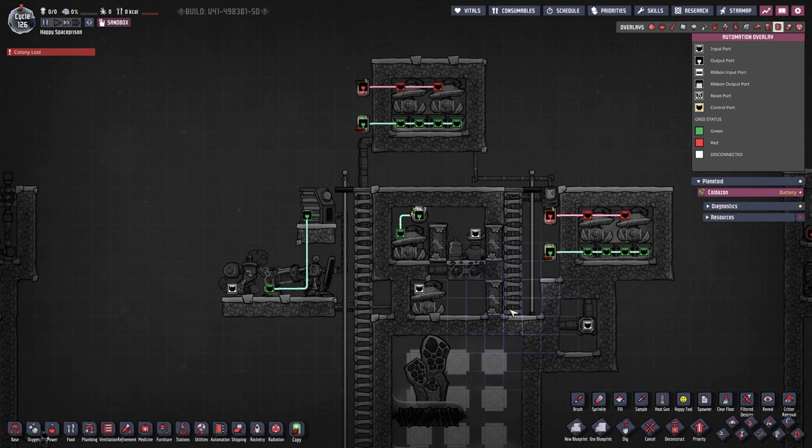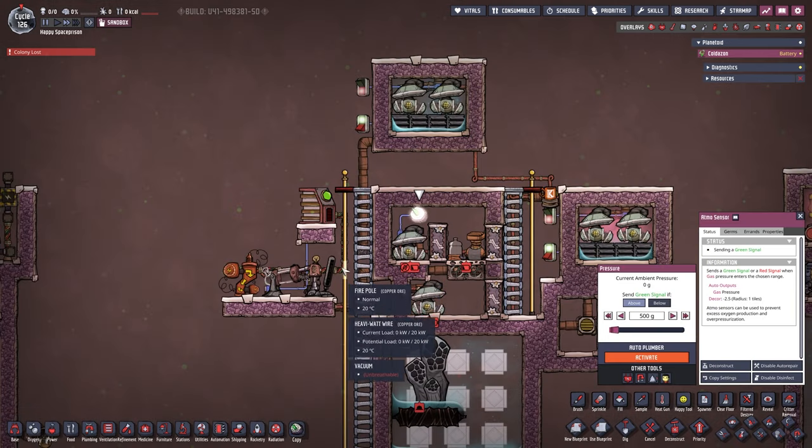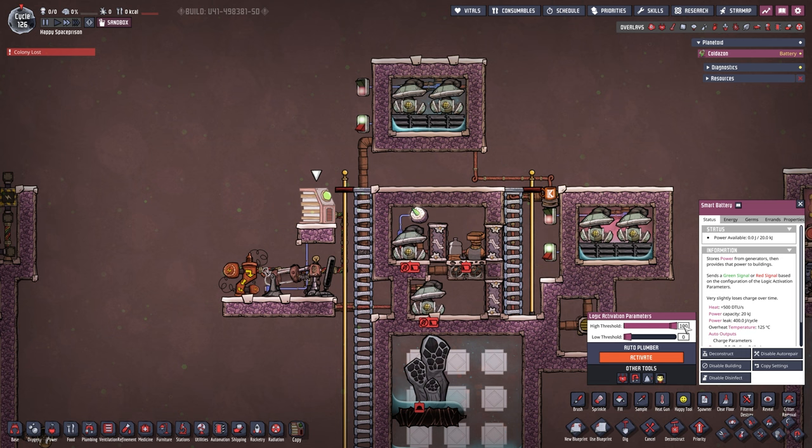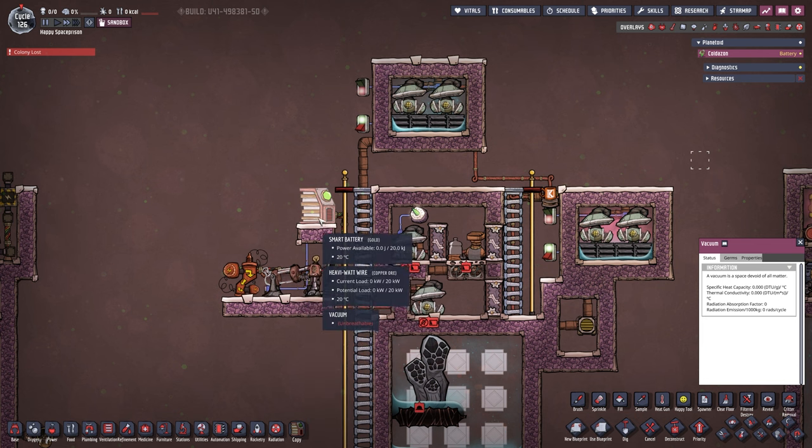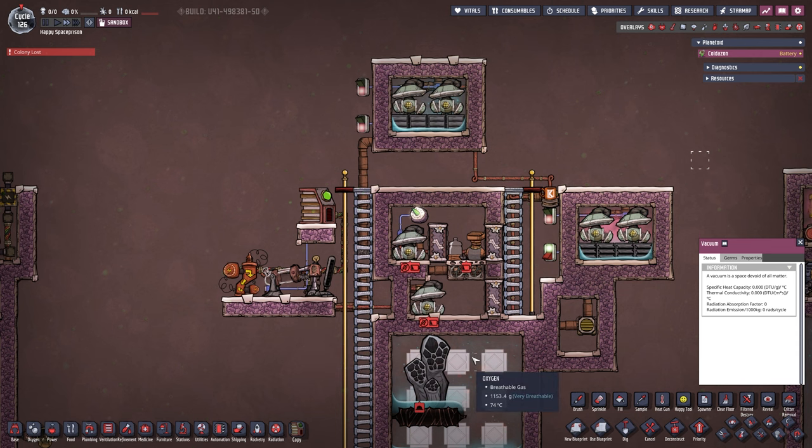Those are my preferred ways — storing first since you usually don't use everything immediately. For automation: the infinite storage is automated, of course. I have an atmos sensor set to about 500 grams, and the smart battery with a high threshold of 90% and a low threshold of 10%. As soon as it drops to 10%, this will turn on until the battery fills back to 90%.